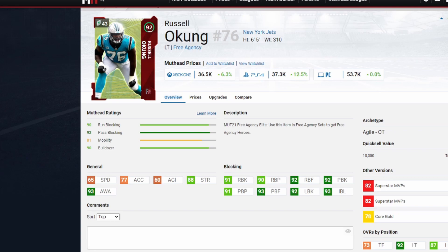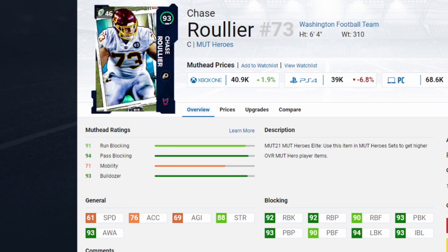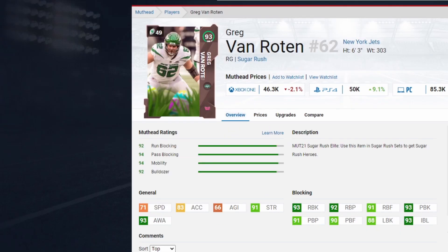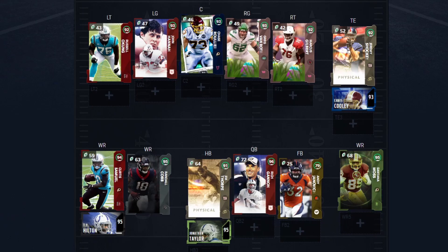Finally we've got the thick boys up front — the offensive line. I looked for guys with around 90-plus overall run blocking and pass blocking stats. Russell Okung around 40,000 coins, John Hannah around 40,000 coins, Chase around 40,000 coins. The exception is Greg at 50,000 coins — an absolute stud at right guard, the best value I could find. And back at around 40,000 coins, we've got the last lineman rounding out the best budget offense in the game.